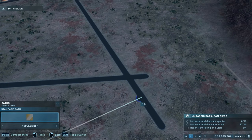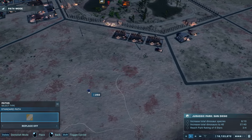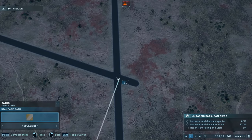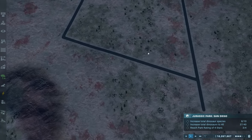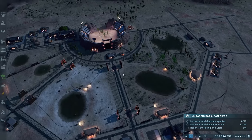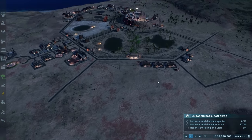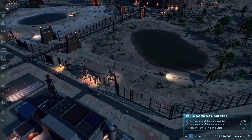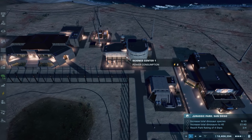We have this pathway over here getting a little bit of an expansion, just expanded these out on the vertices so we have stuff to work with. There's a danger to guests that's just a momentary source, not a huge deal. Let's connect this up. We could have an enclosure right here, some shops - working with the predetermined shape from this amphitheater. Current objectives: increase total dinosaur species from 8 to 10, increase total dinosaurs to 40 - we have 37 out of 40 - and reach park rating 4 stars.